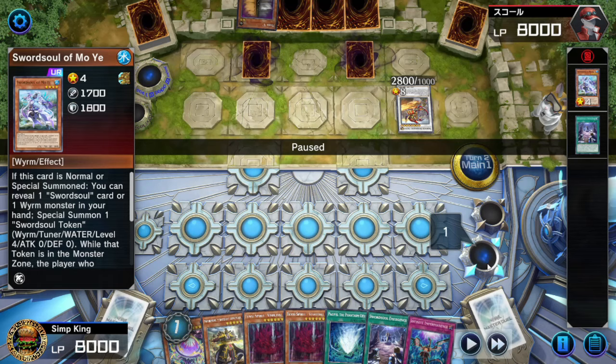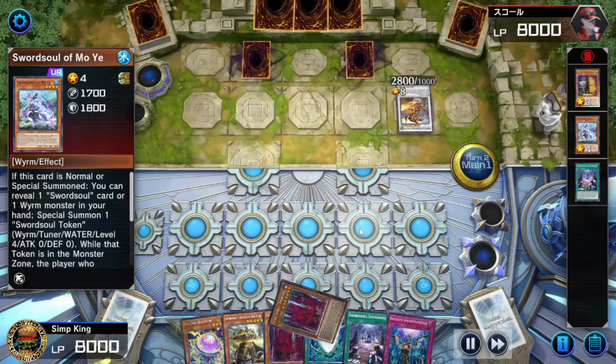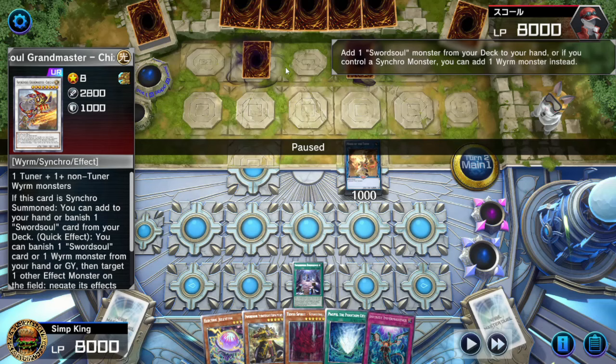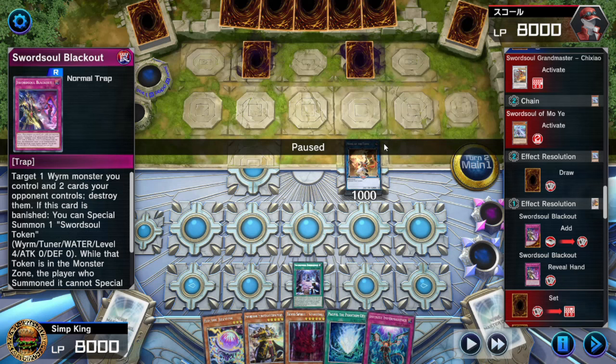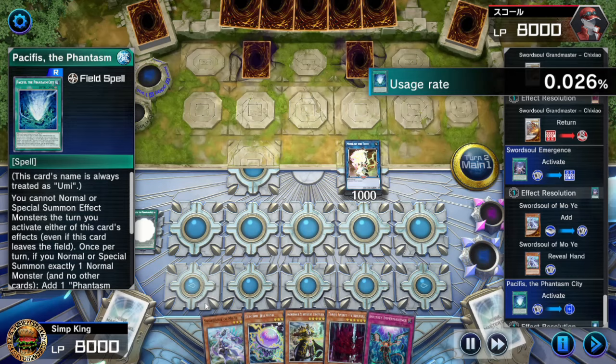Opponent hits us with the Maxi — that's fair, we hit them with Maxi too. What are we going to do in this situation? Summon Fashuta, link off into the Tenyi, giving opponent two cards. Let's bounce that Grandmaster. We can see opponent has the double pop — that's why we did this. We know opponent has the Sword Soul Blackout in their set cards. So if they have a Wyrm on the field and we have two cards, they can pop. But if we only have one card, Blackout is not activatable — that's how we played around it.